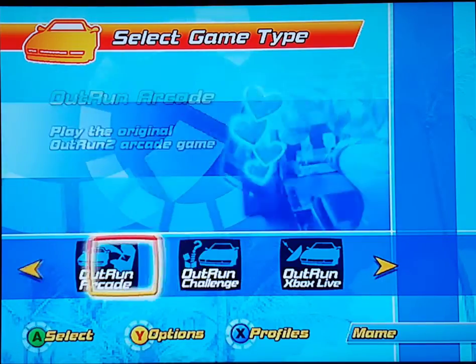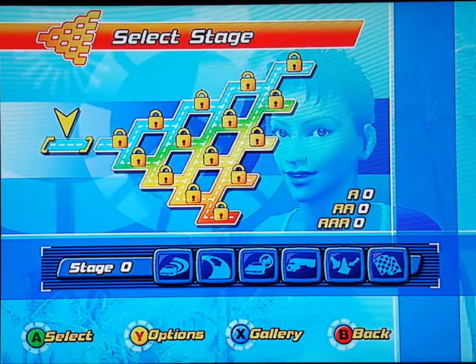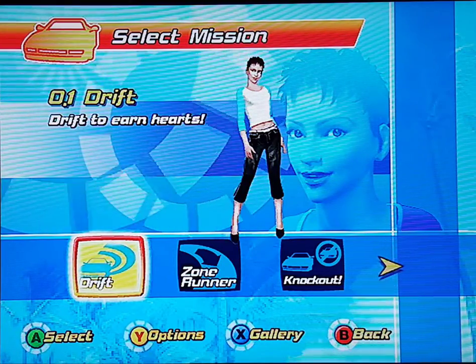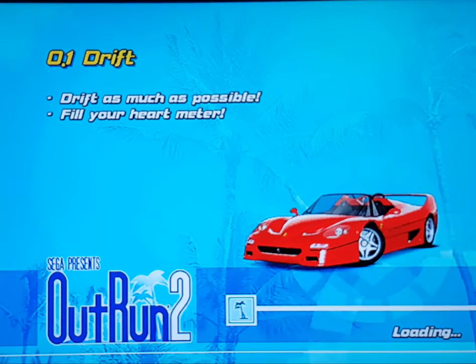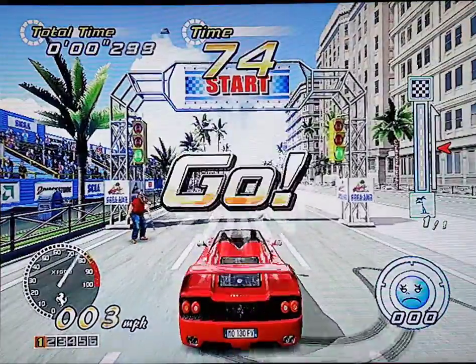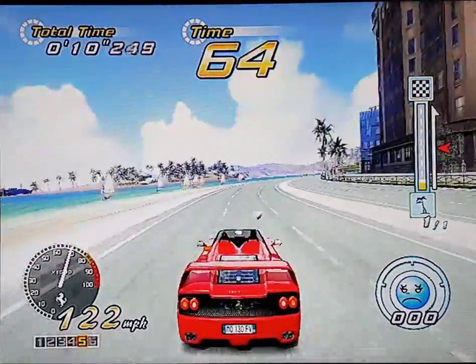OutRun Challenge: Complete 101 missions. Let's go for that. OutRun Mission — Party Missions, OutRun Race, Racing. Right, so there are courses, and I believe you can actually unlock the original arcade one in this — I might be talking complete nonsense. Here's a different thing: number one, drift to earn hearts. Let's go for the original Ferrari, let's go for automatic, and we'll go for the same music. What you want to do here is drift as much as possible.